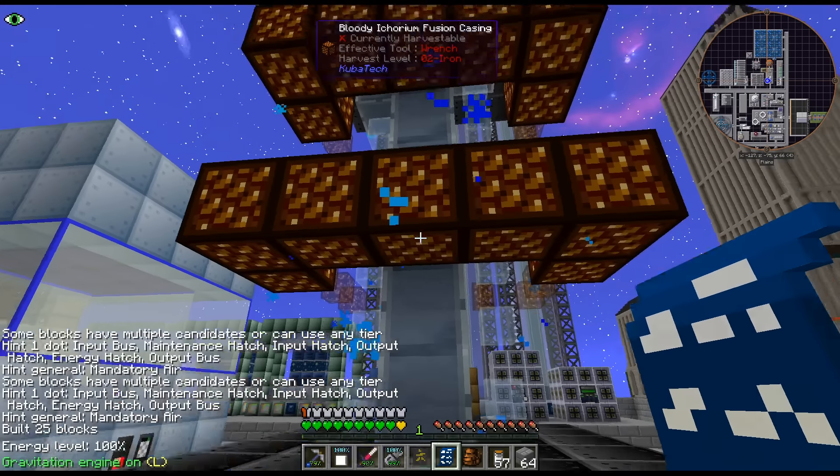There is the Draconic Evolution Fusion Crafter. That was a little bit of a journey with witchery and blood magic. But once you kind of started diving into it, it wasn't too bad - a lot of stabbing myself with a dagger over and over again. I could probably get a lot of that stuff out of my bags. This is still for my bee stuff, but that's the only thing that is connected to this. I'm actually going to turn that off.